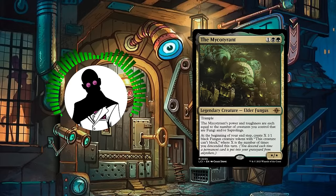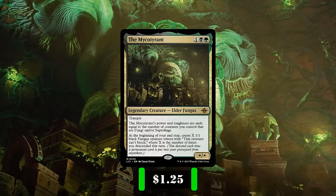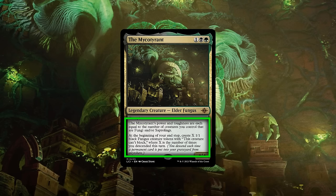Let's start by taking a look at the commander and playstyle. The Mycotirant is a star-star elder fungus with trample that costs 1 and Golgari. Its power and toughness are equal to the number of fungus and saproling creatures we control. On our end step, we create X 1/1 black fungus creature tokens with 'this creature can't block,' where X equals the number of times we descended that turn. The Mycotirant has a lower mid-weight CMC, a variable power and toughness scaling off the number of fungi and saprolings in play, built-in trample, and abilities that grow itself and our board each turn so long as we keep filling up our bin with permanents.